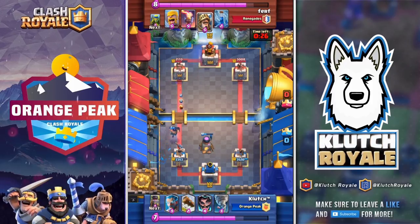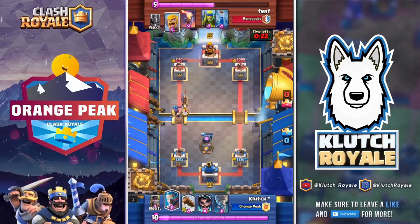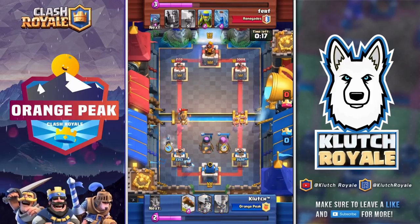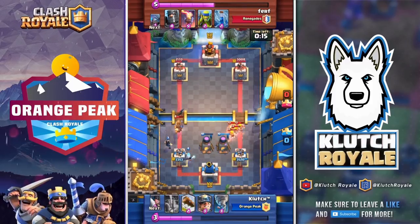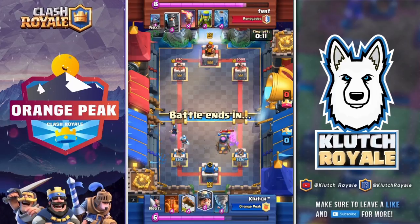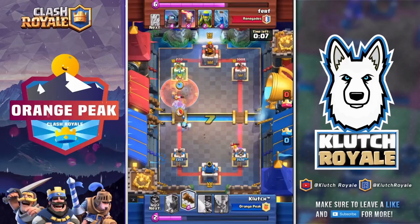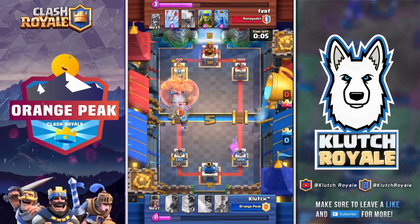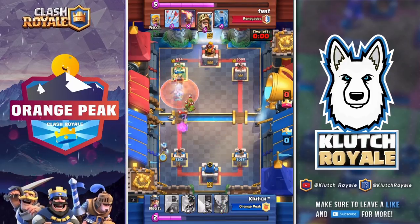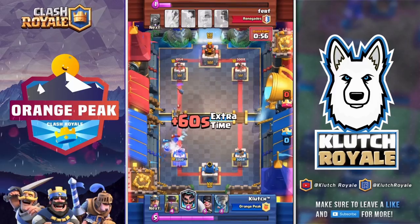We've regained the lead and have damage on both towers, so we're feeling pretty confident. We just have to keep up the pressure and not get distracted by these split pushes. We use a defensive furnace and fire spirits to break up the barbarian horde, then keep pressing our attack — using our log to get some direct damage. At this point we've taken a good lead, but he is making his counterattack.